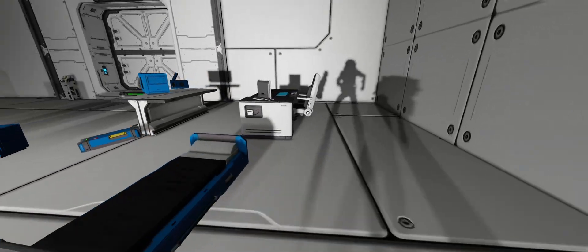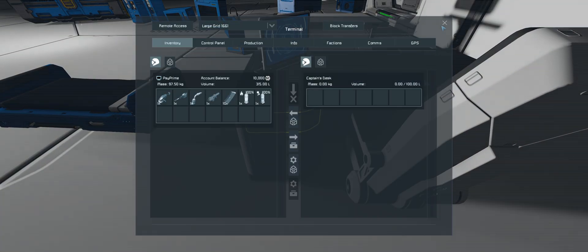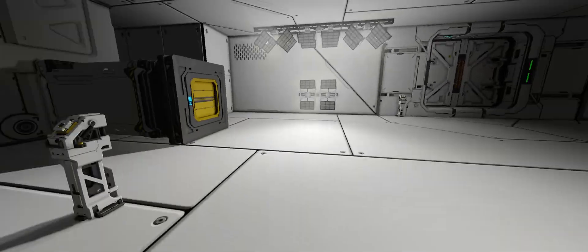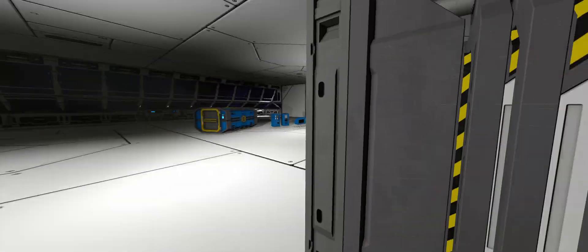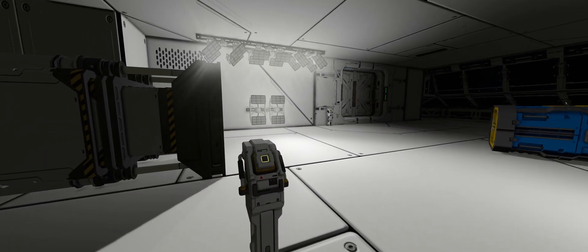In large grid we have a new captain's desk with storage. It actually has drawers and a little computer on it, which is absolutely fantastic. We have a new square piston - it's the same as the other pistons, but it's square.